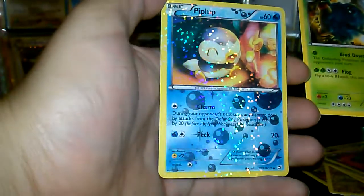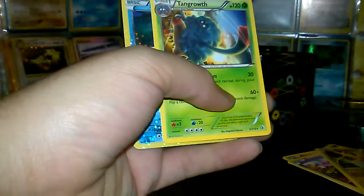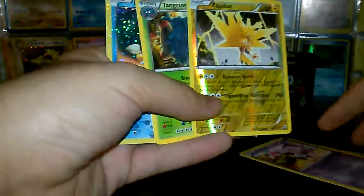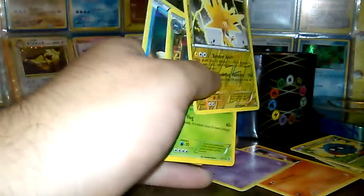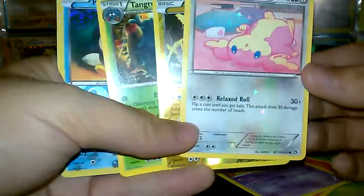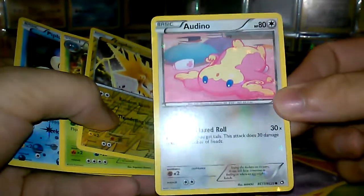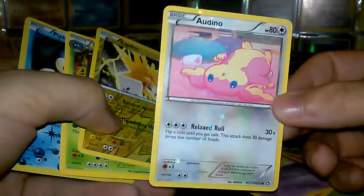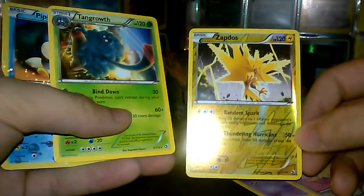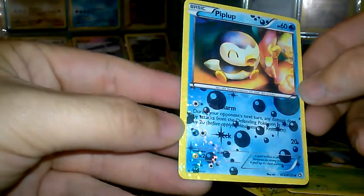What type of Holo is this? I got like three different types of Holos in one pack — I don't even know what this means. Comment and let me know if you know what this means, what type of rare that is. This one right here — looks nice.